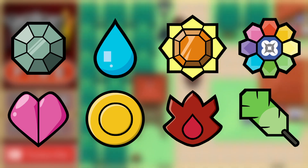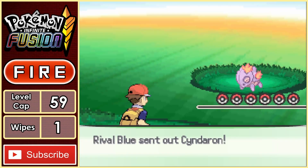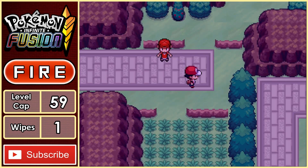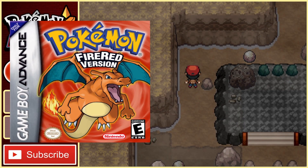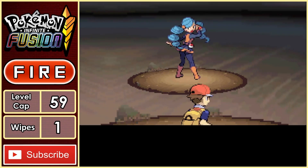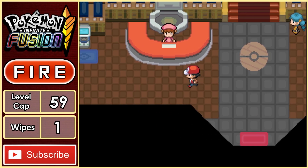With all the gym badges in our possession, we can make our way to the Pokemon League and take on the Elite Four. On the way there, Blue once again stops us wanting to battle, so we take him on. With some clever switches, all of Blue's Pokemon can be taken out without too much trouble, giving us another win over our rival right before Victory Road. Eventually we make it to the cave — very similar path to FireRed and LeafGreen. I make the effort to battle every trainer here as we're below the level cap. After some time, we make it to the end of the cave, and it's just a short walk into the room right before the Elite Four.